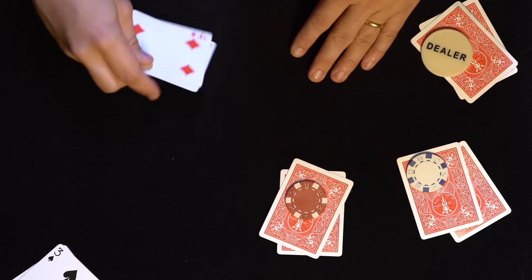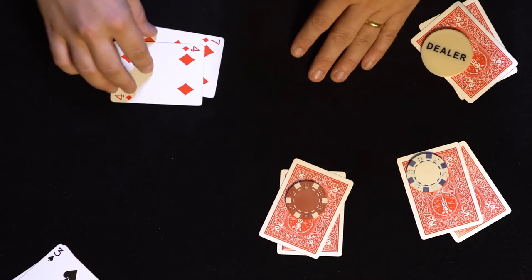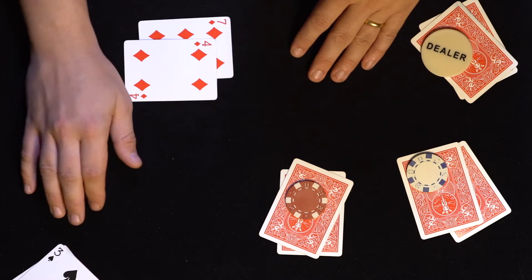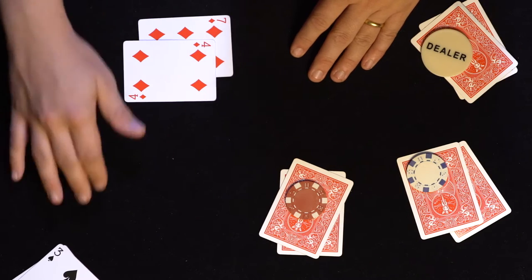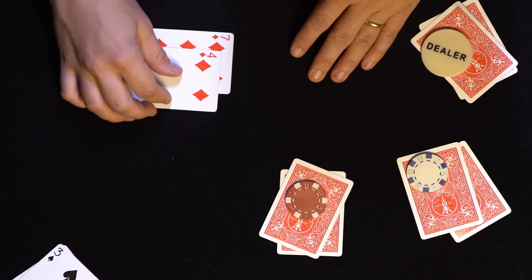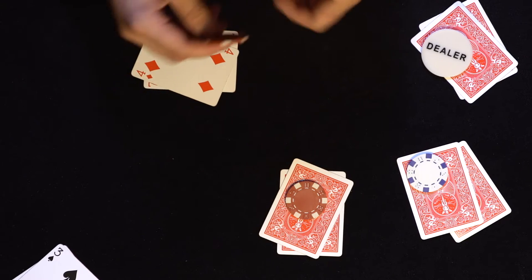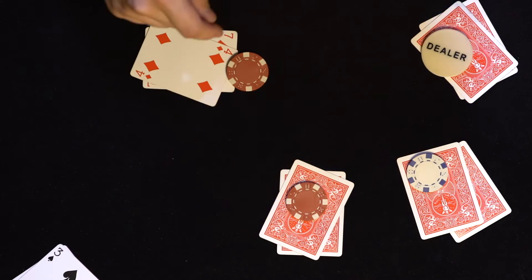The next player gets a seven and four — and they're suited, so there's the potential for a flush. This player can play a little more loosely because they now know the first player to act has already dropped out. They think they've got the potential for a hand and also want to try to scare some of the other players out. So they decide to actually raise — calling the initial bet of $10 and then doubling it.